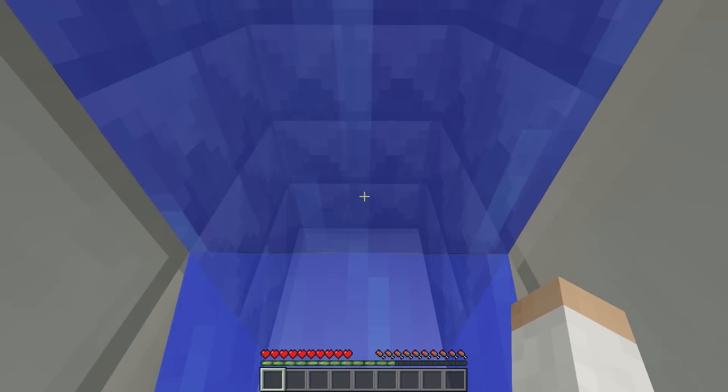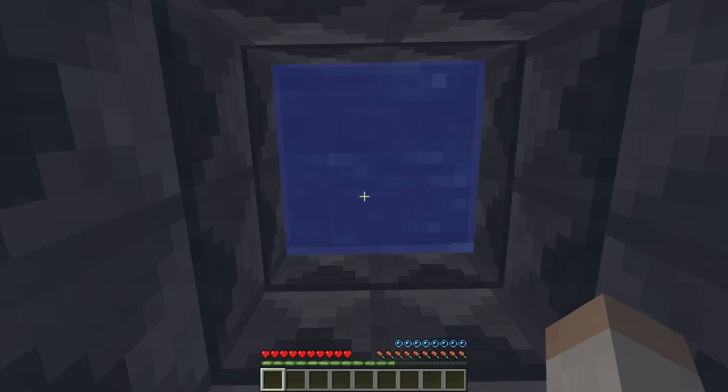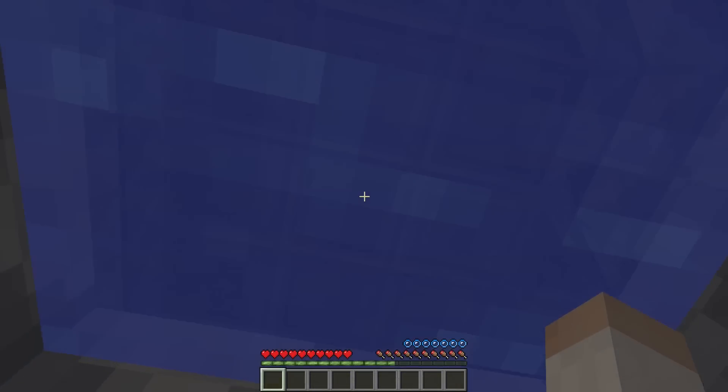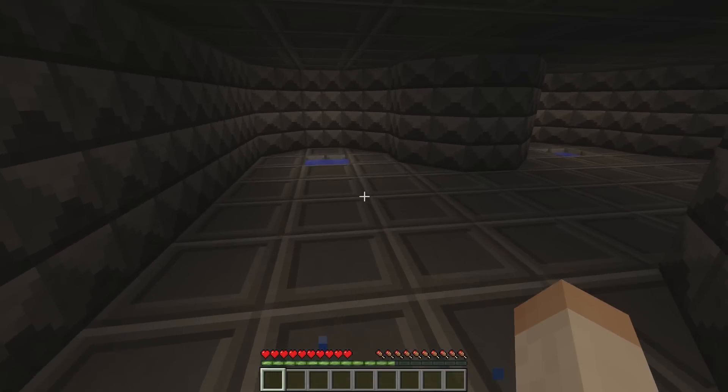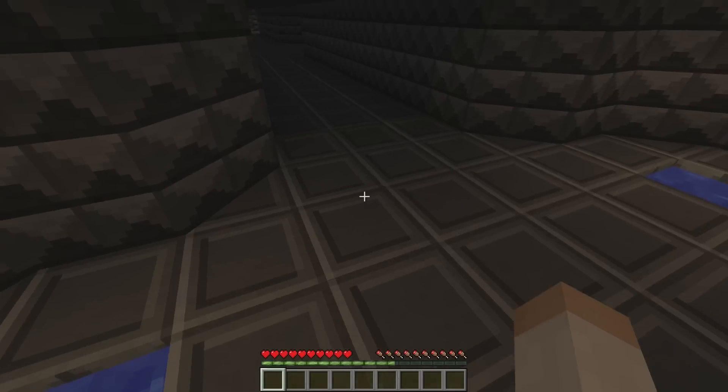Wait, if I go up here — I wonder what is up here. This one's empty for some reason. Is this the one we're supposed to be in? I don't know. Let's go up here and see what we've got. We've got a big massive room and a massive corridor.